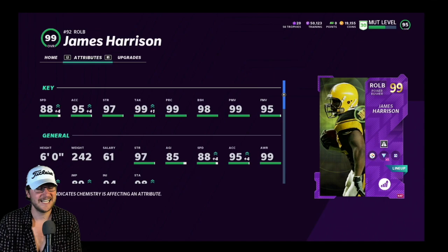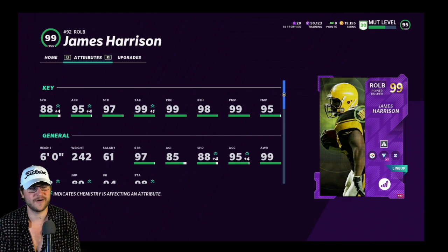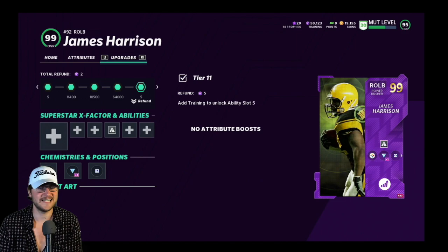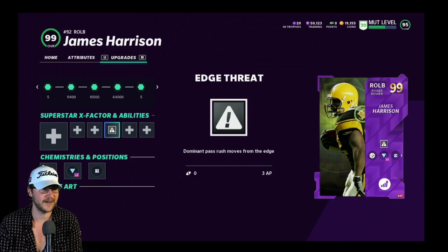He goes up to a gold 99, which is pretty dope. Looking at the stats: 88 speed, nothing too crazy; 95 acceleration is nice; 97 strength — I don't know how that's not 99 — then 99 tackling, 99 play recognition, 98 block shed, 99 power move, 95 finesse move, 99 awareness, 89 jump, 85 agility. Speed is a little low at 88 but I'm good with it. It helps my Steelers themed team since I don't have TJ Watt upgraded all the way, so at least I have James Harrison and Jack Ham as 99 overall outside linebackers. Put edge threat on — by most accounts this is the best one for outside linebackers or edge rushers.